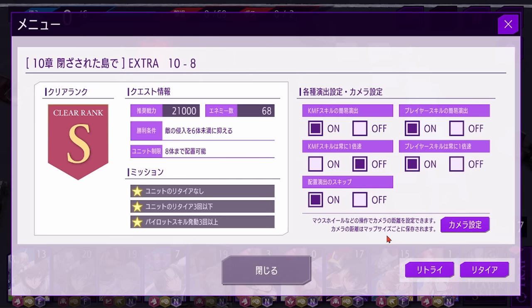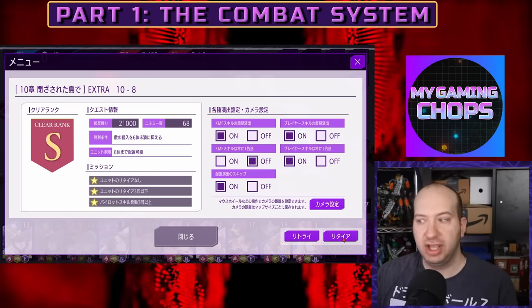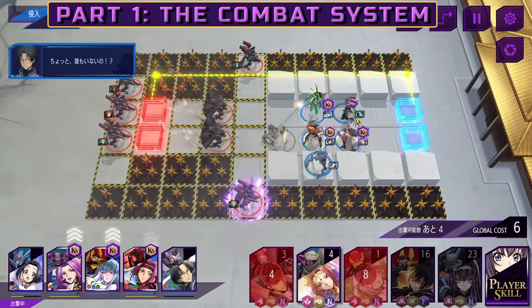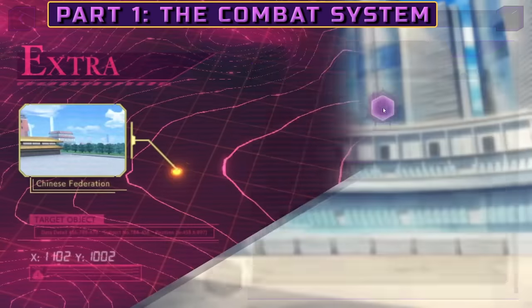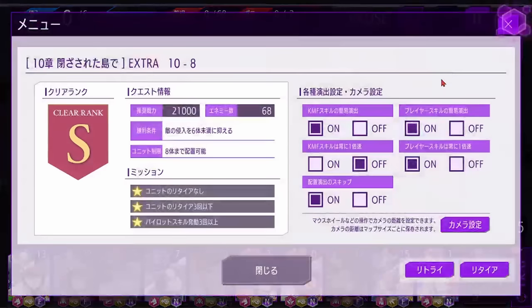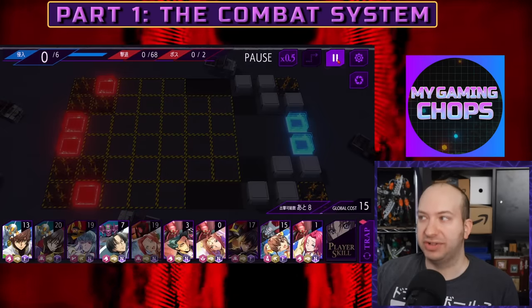There's also a restart button exclusive to the Japanese version. In the original global version, if you wanted to retry a map you had to exit, reselect the mission, reselect your team, and then start again — which is a pain. The restart button simply restarts the mission with your current team on the current map, saving you a lot of time. If I hit it right now, it restarts the mission — and there you go.